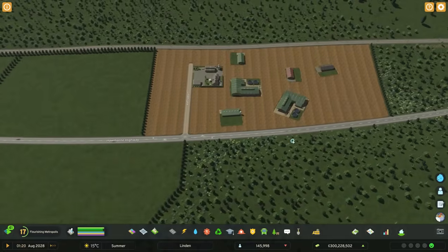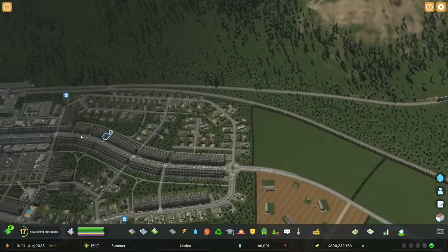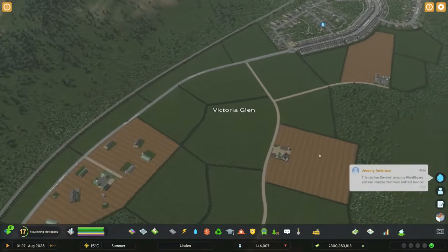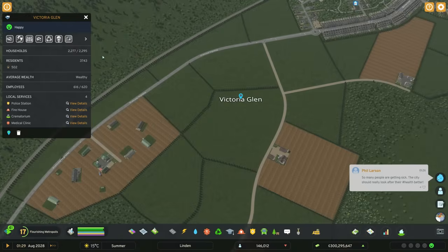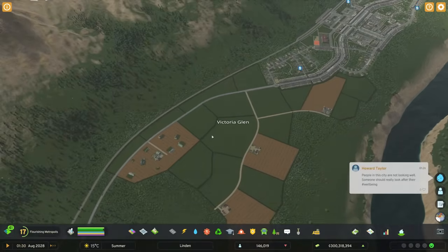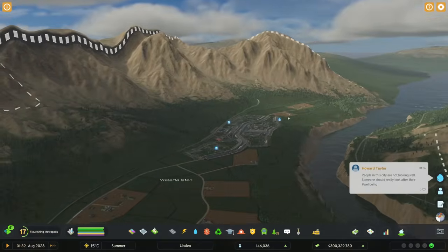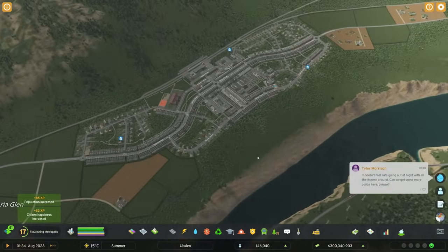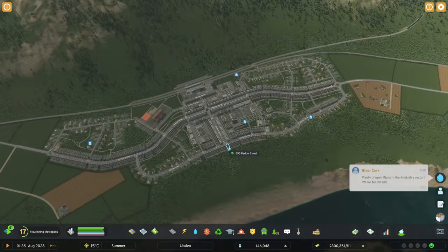A lot of this stuff still hasn't grown in, so we're still waiting for that to happen. But when all of this fills in and grows, it's going to look amazing. And finally, we come to the name — which is going to be Victoria Glenn, the name that the game suggested originally. The top comment basically suggested sticking with Victoria Glenn because it's a nice name, and this is essentially a glen that the village resides in. City Skylines 2 absolutely knocked it out of the park with the first suggestion for the district.